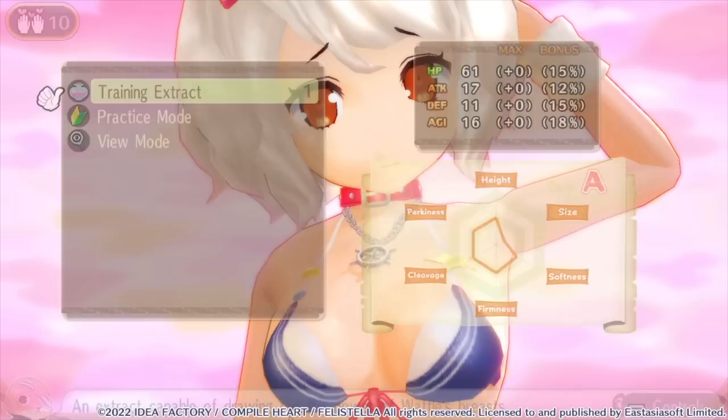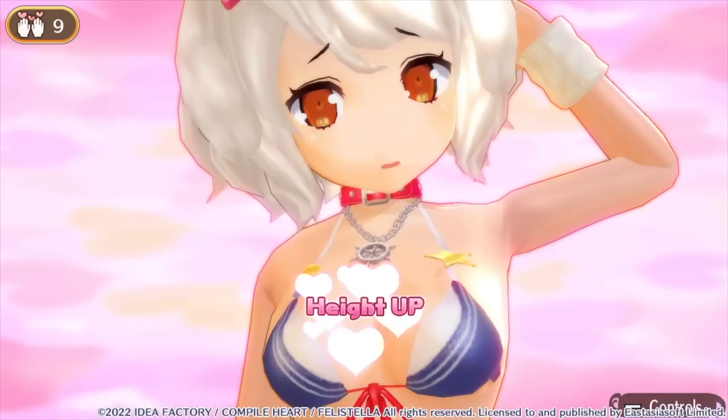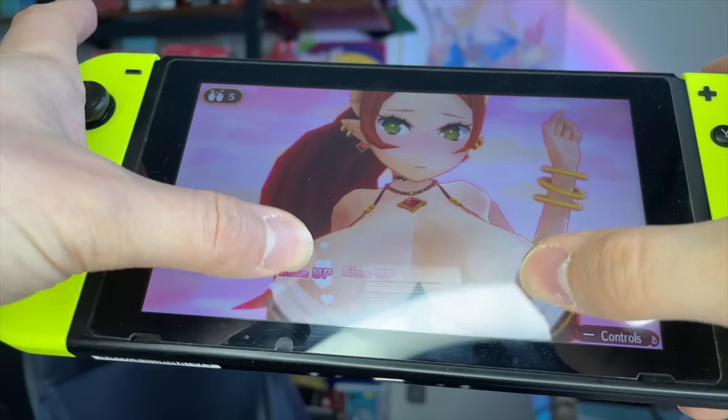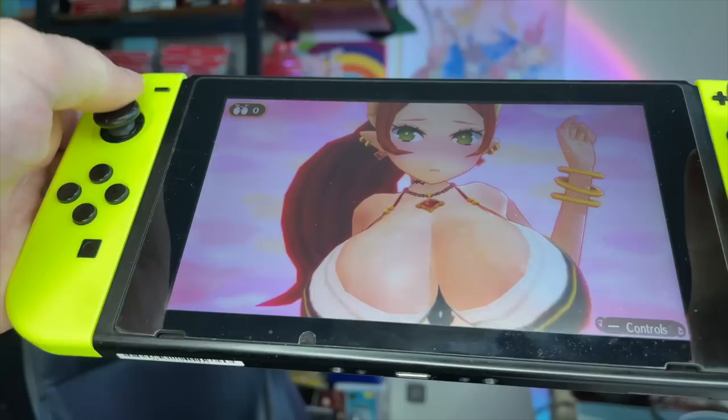The way you shape the boobs can affect what stats it gives you. Big boobs give you higher attack, while smaller ones will improve your agility. You can make them softer, wider, higher, lower — each affects your stats in different ways. And as I always say to everyone that I meet, bigger does not always mean better. You can do this to all the girls in your party, as long as you have enough massage oil — I mean, training extract.